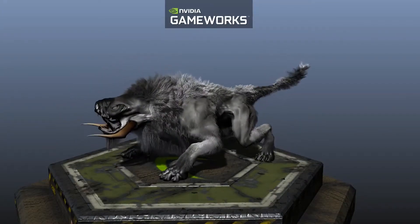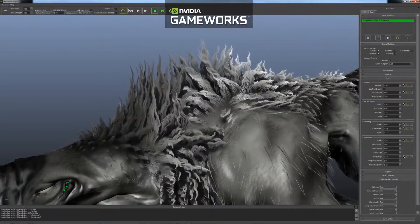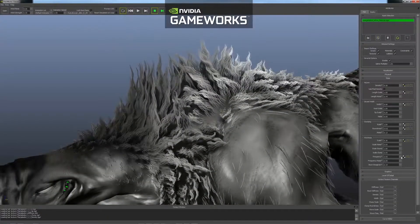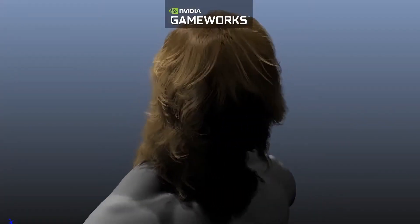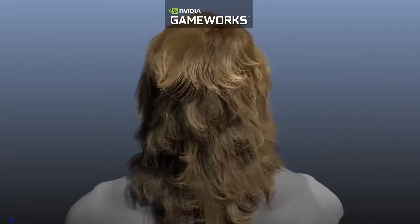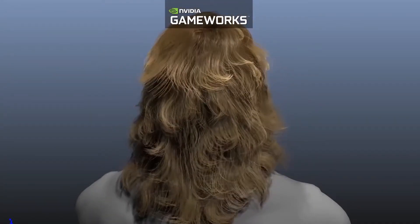NVIDIA HairWorks makes it easy to bring hair and fur to life in real time. It builds on the prior release which focused on fur authoring, rendering, and simulation. With HairWorks version 1.1, NVIDIA has added support for authoring, rendering, and simulation of long hair assets.